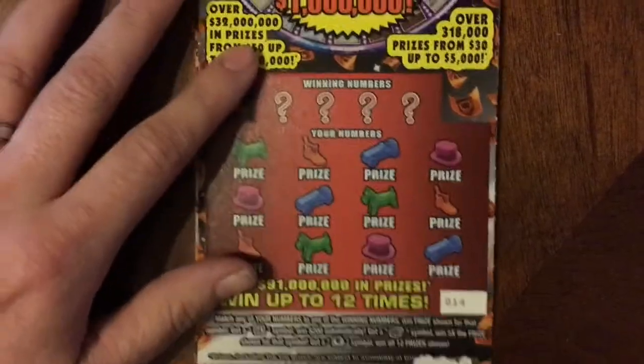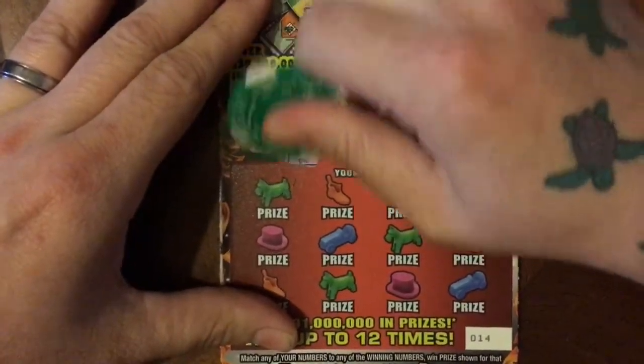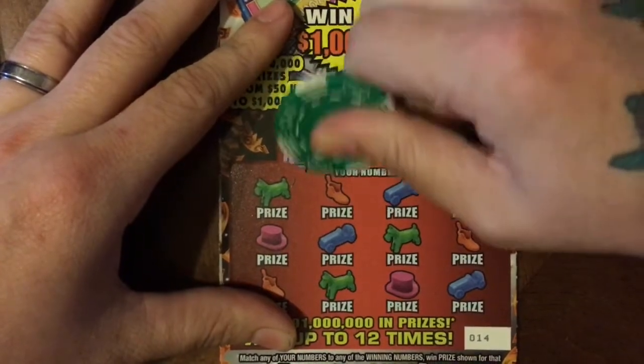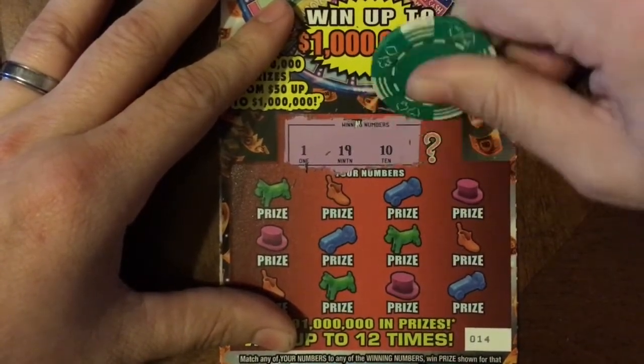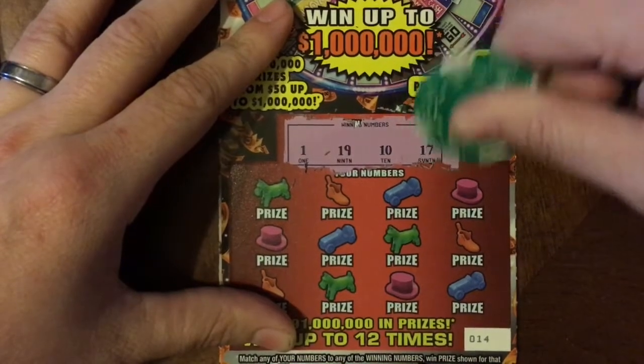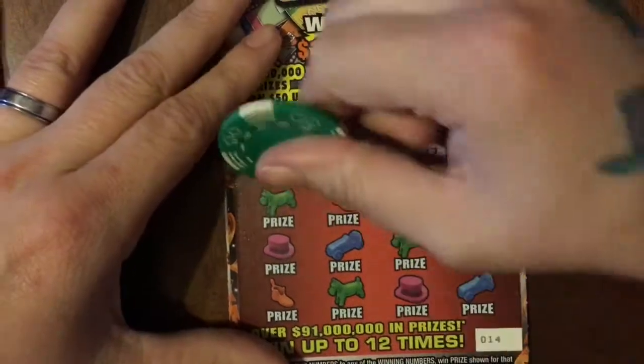Can this one be the winner, the redeemer? Let's go! We need number 1, number 19, number 15, number 10, and number 17. An interesting little group there — no more 20s like we did last time.